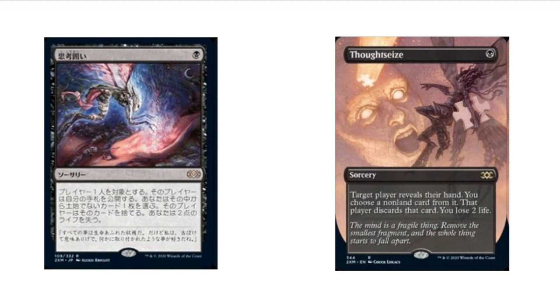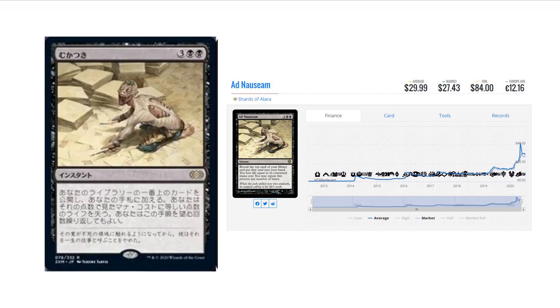We have Thoughtseize, and it's getting a beautiful box topper display as well. I do like that they're using the original Lorwyn artwork for the regular printing. Then we have Ad Nauseam, which is a deck in Modern. It's a $27 to $30 card right now, so happy to see this get a reprint, but I assume it's going to go down quite a bit.